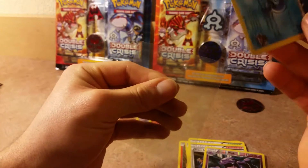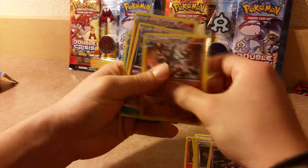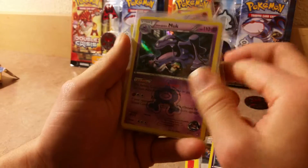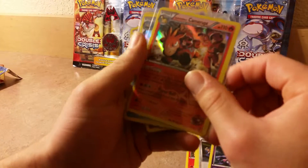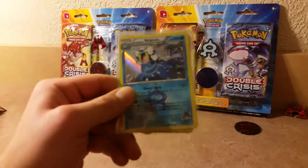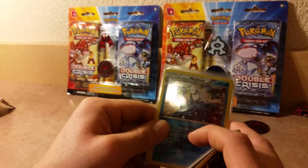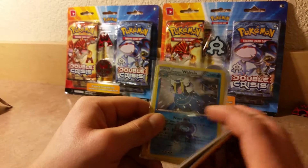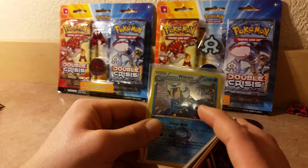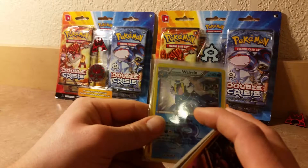Two rares in one pack is always good, no repeat hollows. A little recap of what we got: Team Magma's Aggron hollow, Team Aqua's Muk hollow, Team Magma's Camerupt, and Team Aqua's Walrein. Stay tuned for part two of this Double Crisis miniseries — this is part one of three. I'll be uploading parts two and three within the next few hours or days. Just like, comment, and subscribe — hope you guys enjoyed this video. See you YouTube.